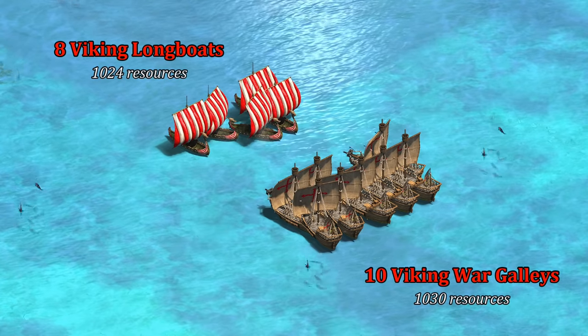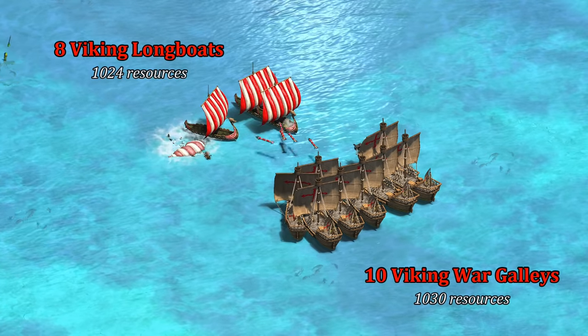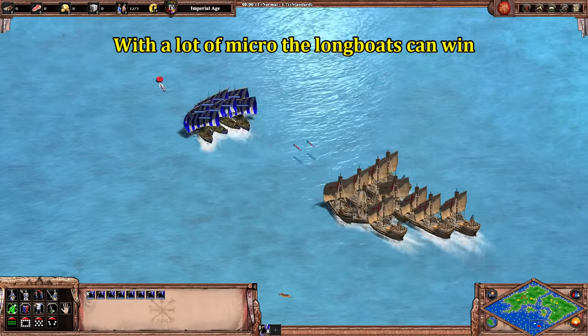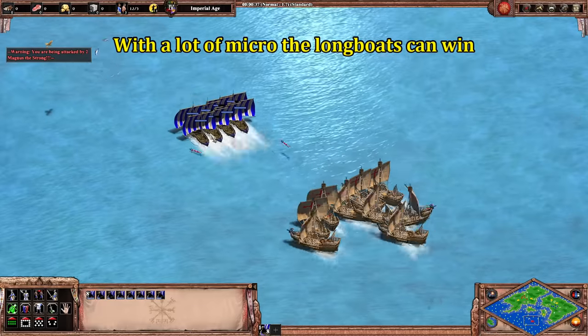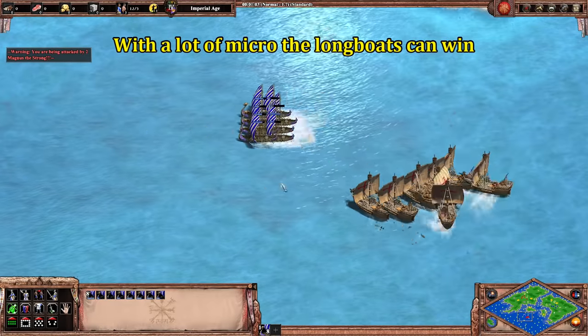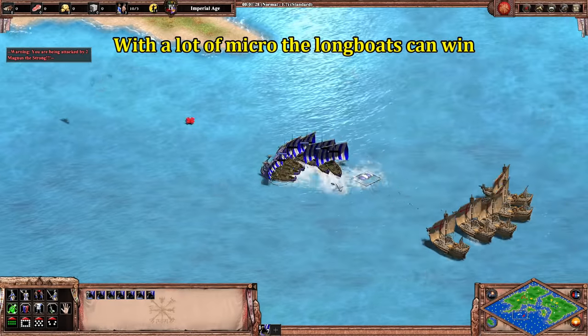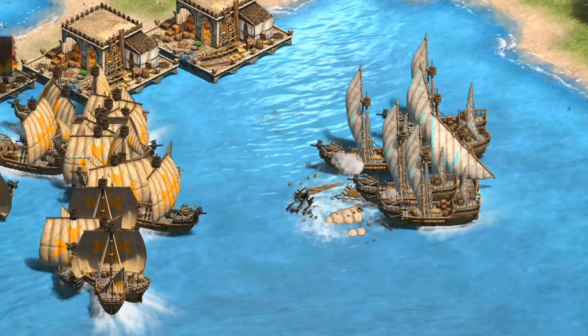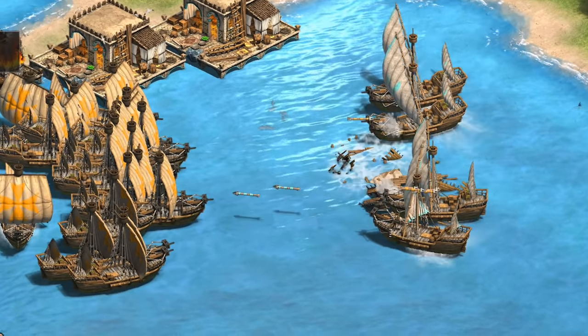As a side note, because of their longer creation time, you would need more docks to sustain war galleys than longboats given the same economy. Now with micro on the open water, I actually think many players could win with the longboats in that situation, depending on how much space you had and how much time you're willing to focus on it. So far, the cheaper galley line feels like the easier path to victory, but what about against fireships?